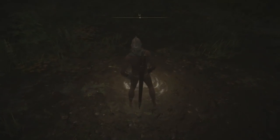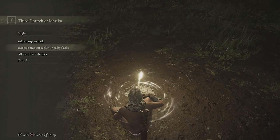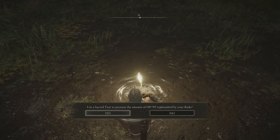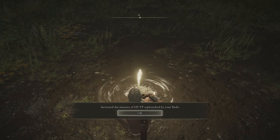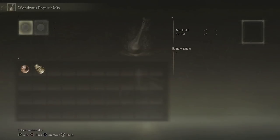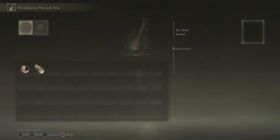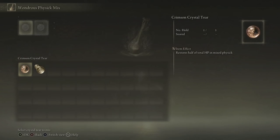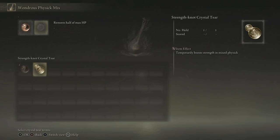Go back to the site of grace, rest, go into your flask menu, and increase the amount replenished by flasks — this uses the Sacred Tear. Your HP and FP replenished by flasks is going to increase the amount you get back. You might not have noticed, but there is a new tab in the sites of grace to mix things together. You can mix two crystal tears in the Flask of Wondrous Physic to create physics with various custom effects. Click on the first slot, put in the Crimson Crystal Tear which restores half your health. In the second slot, put in your Strength Knot Crystal Tear which temporarily boosts strength in the mixed physic.